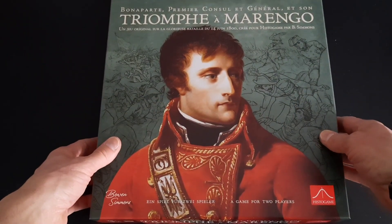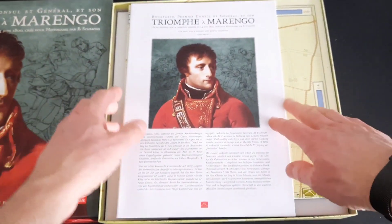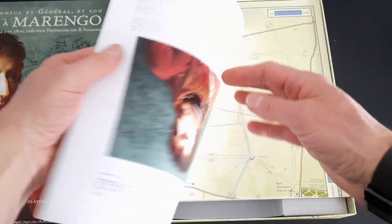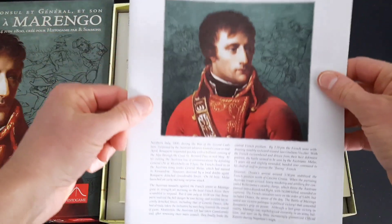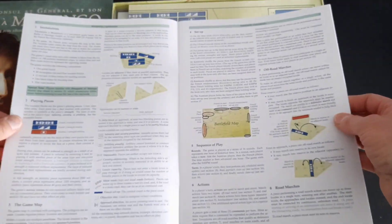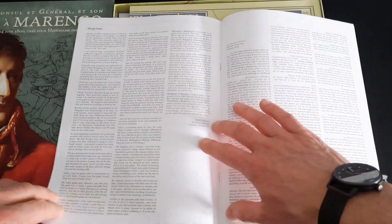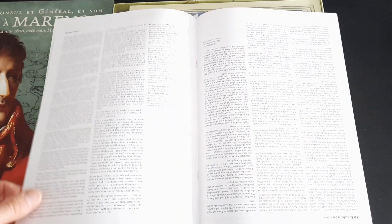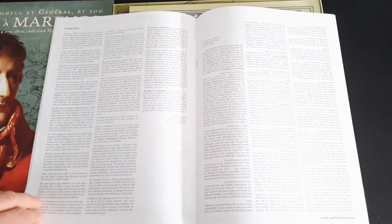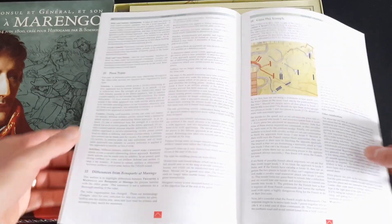Artwork is beautiful. It's a nice quality box. The first thing is we've got a really nice booklet in there — this side is the German version and on the other side you've got the English version. So this is the rules. We're looking at 12 pages, with designer notes and a gameplay example, so probably about 10 pages of rules.